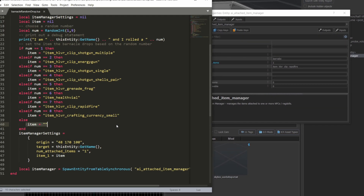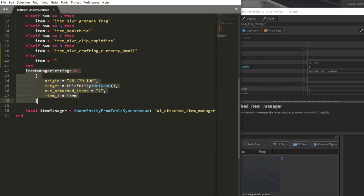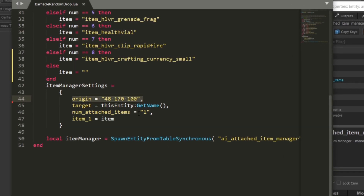Once we have a random item, we'll add some properties to a list for the AI attached item manager we're going to create. The origin is just some place in the map you want this AI attached item manager to spawn — but since it's going to be invisible it doesn't really matter where, so I'm going to spawn it close to where the barnacles are. The target property contains the name of the barnacle or barnacles you want to add items to. We'll grab the name from the entity itself using get_name. As long as you name every barnacle differently in your map, you'll get a different random item for each barnacle.